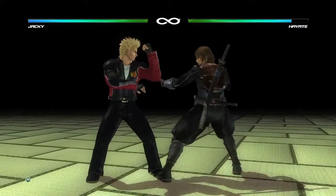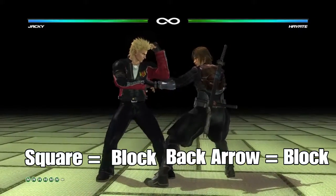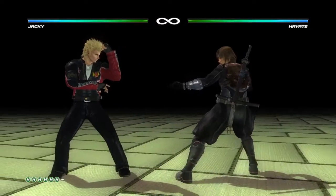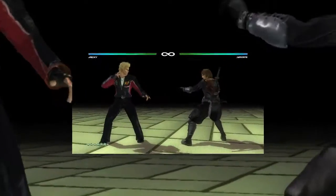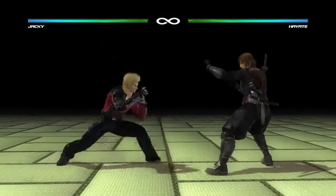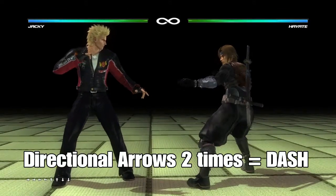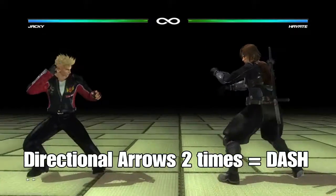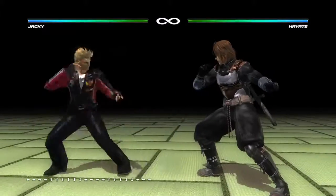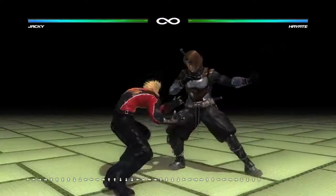Blocking is square. You can also back to block. There's also movement — it's like dashing. You press all the arrow keys twice. To dash forward you press forward twice, to back dash you press back twice, and left and right dashes are up and down twice.